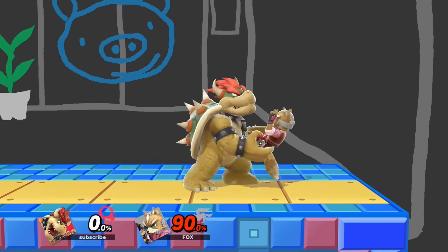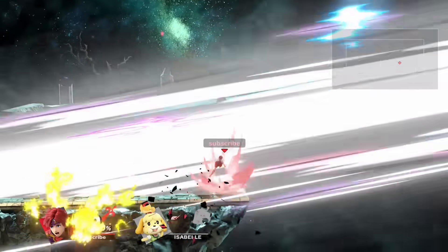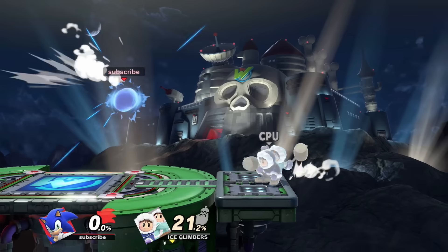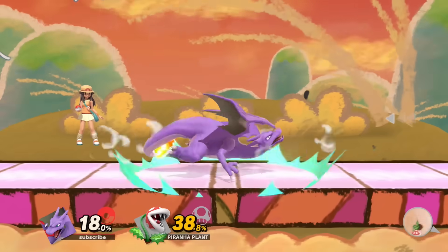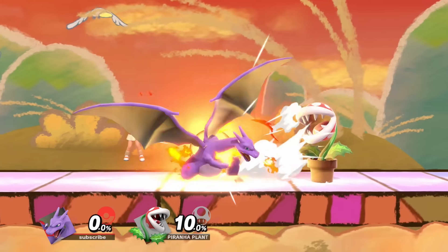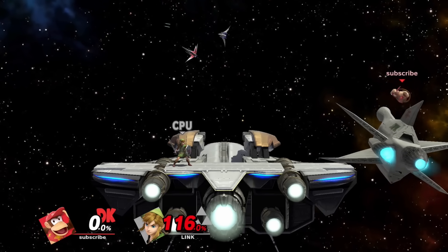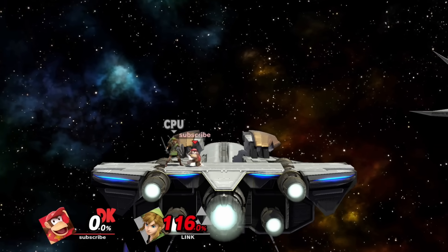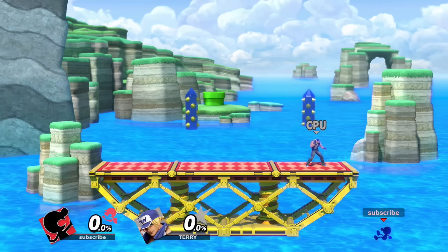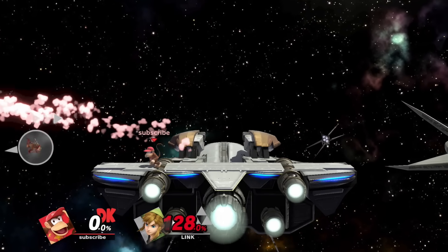There are so many good side Bs we can use, like Bowser's frame-six command grab, Roy's stupid dancing blade, flaming edge — all busted. I want to consider flare blitz for a moment, because we could do Snake down throw and tech chase with flare blitz. But unfortunately flare blitz is way too slow. So I want to choose monkey flip. This move is not only busted in neutral, as you can see by how much even pro Diddies use it, but also ZSS jump height, Game & Watch up B, Z-air, and monkey flip will give us an absolutely busted recovery.